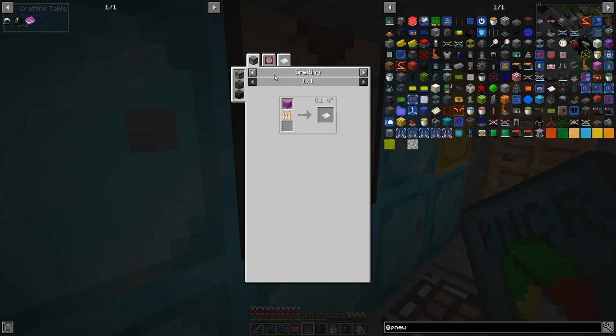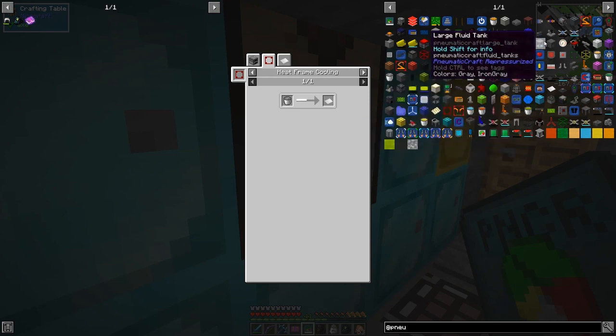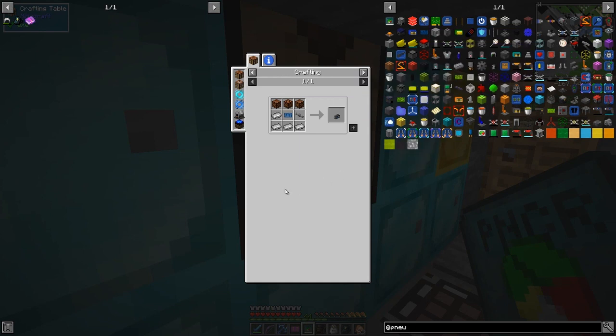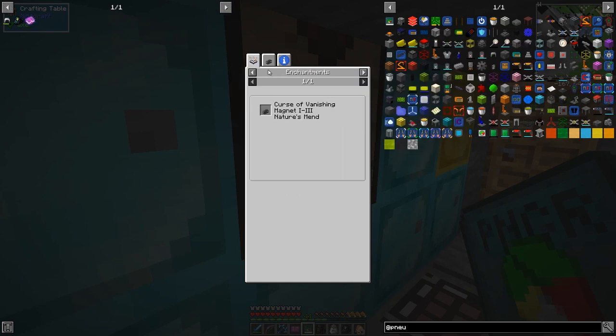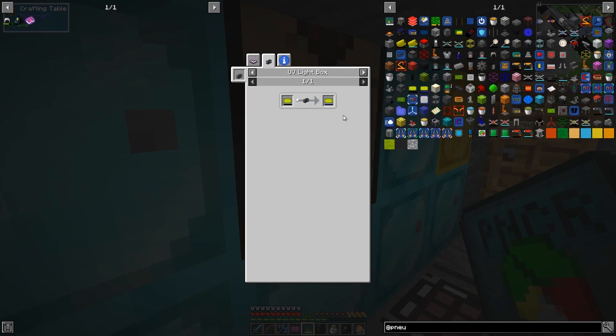For printed PCBs we need unassembled PCBs, and we need empty PCBs which are made from here by compressing plastic sheet. We make plastic sheet from smelting or cooling plastic — now I think it's the heat frame and in-world solidifying. In the previous version there was a device for doing this. I think this UV light box is used to prepare PCBs so they can be etched.